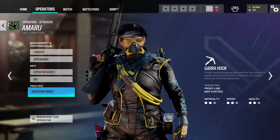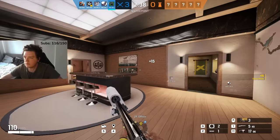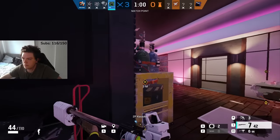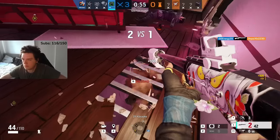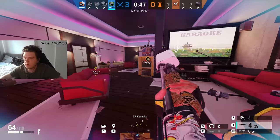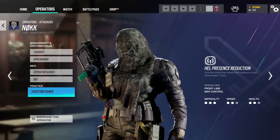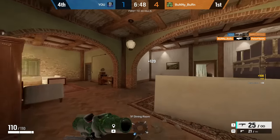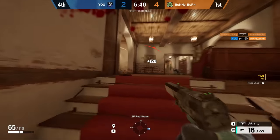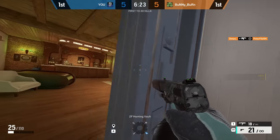A big mistake with Amaru is not utilizing the fact that she can fly up hatches. It's very predictable for Amaru to fly into windows, and windows often have traps like razor blooms or frost mats. But with hatches, no one really places anything there other than reinforcements. If you fly up a soft hatch, most of the time there won't be a frost mat or Fenrir trap waiting. Many Amaru players don't realize how strong she can be when you coordinate with a teammate and pinch a defender by flying up a hatch. Also, Nøkk has been nerfed — her footsteps now make as much noise as any other operator, so adjust your playstyle slightly.